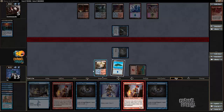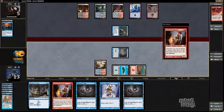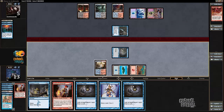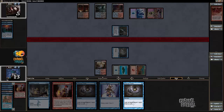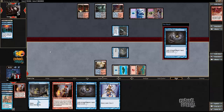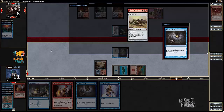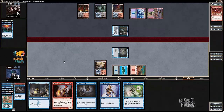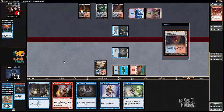Let's play Young Pyromancer — I'll walk into my opponent's counter, that's fine. Now let's cast Gitaxian Probe. My opponent's got Batterskull and Anger of the Gods. Okay, good to know. And now I get to keep up Spell Pierce. I think actually that's fine — if my opponent casts Anger, that works for me.